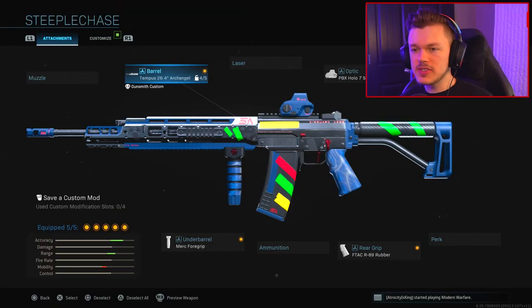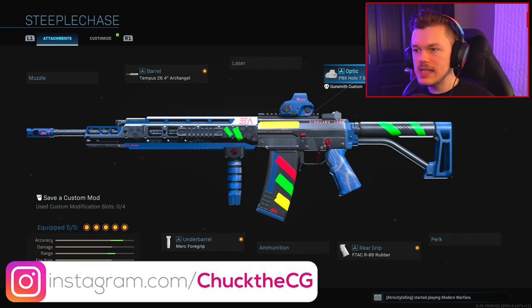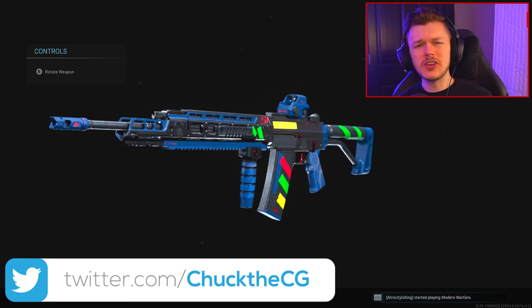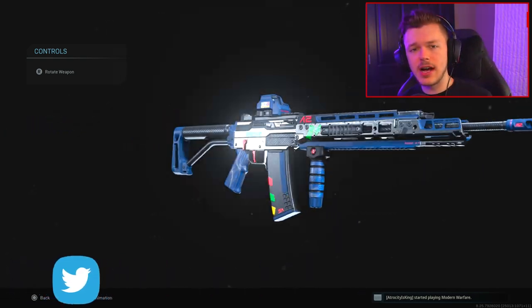Here are the attachments the Grau Steel Chase comes with: the Tempest 26.4 Archangel, the Merc Foregrip, the F-TAC R89 Rubber, the PBX Holo 7 Sight, and the XRK Strike Light 3. This really isn't a good class setup whatsoever, so I'm going to completely take everything off and create an amazing class setup for you guys to use on the Grau.